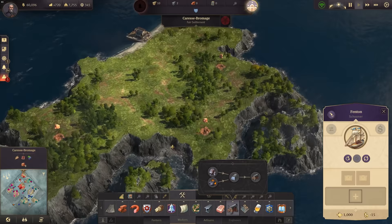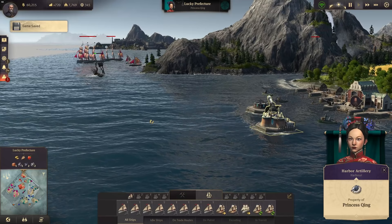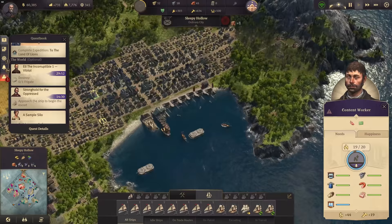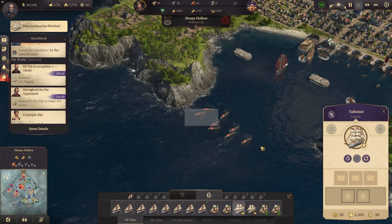Look at that — she's attacking Jing now. Jing has a very nice harbor artillery system and it's doing a lot of damage. A destruction quest from Eli — which is part of a longer quest line. But sorry Eli, I don't have it in me right now. The frigate is coming out — very good. This frigate is going home now and my gunboats are coming to help.